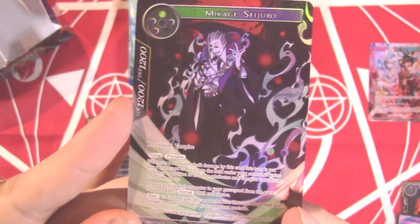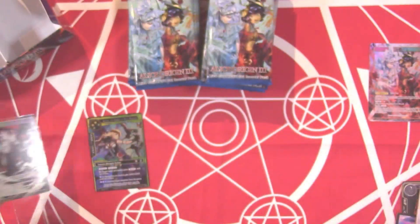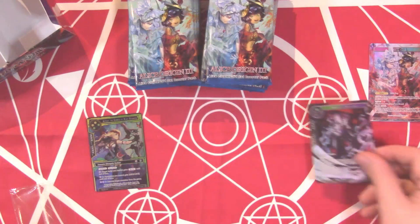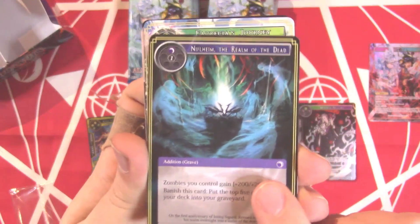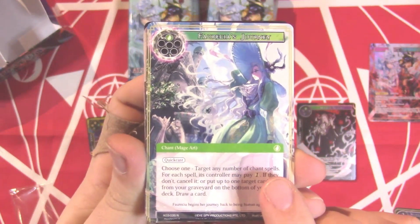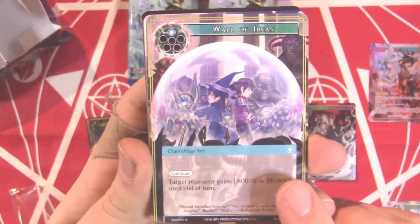That full art looks so sick — amazing. The Butterfly Effects card is also really cool. He's just a rare so we're not going to worry too much, but I am going to keep the full arts because they're flashy and I love them. Digging right in — we got Niflheim as a reprint.